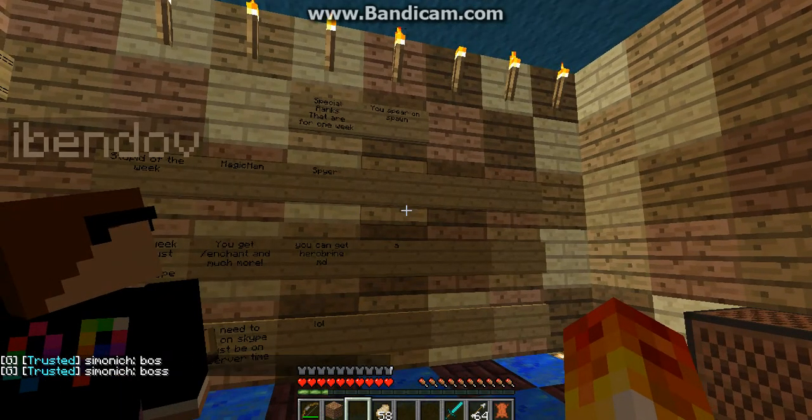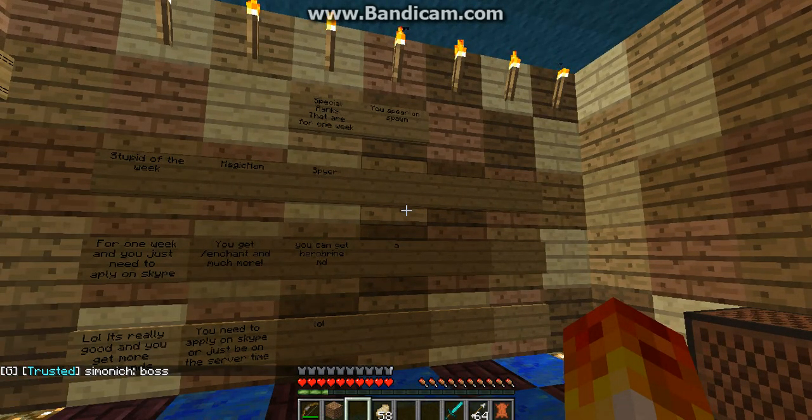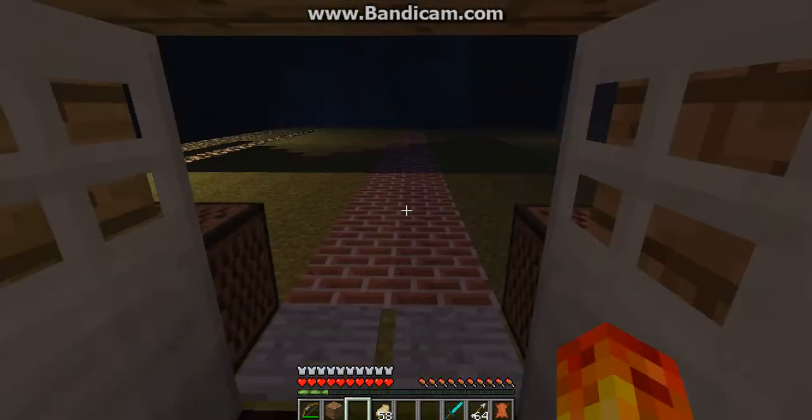On the other side of the wall there are special rank permissions for the special ranks, like Stupid of the Week or whatever. And then here there's nothing. That's pretty much what the rank room is.